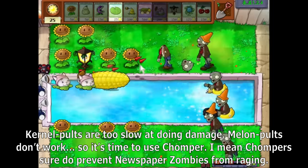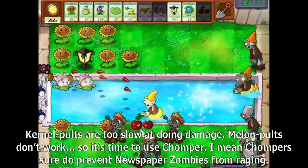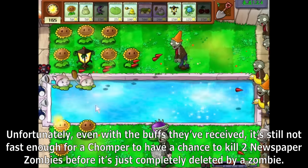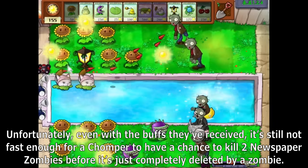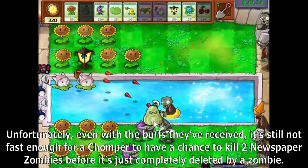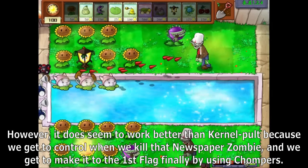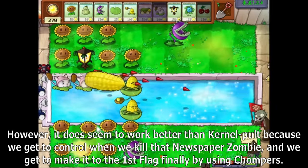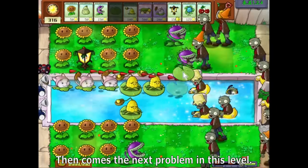Kernel Pults are too slow at doing damage and Melon Pults don't work, so it's time to use Chomper. Chompers sure do prevent newspaper zombies from raging. Unfortunately, even with the buffs they've received, it's still not fast enough for a Chomper to kill two newspaper zombies before it's completely deleted by a zombie. However, it does seem to work better than Kernel Pult because we get to control where we kill the newspaper zombie, and we get to make it to the first flag finally by using Chompers. Then comes the next problem in this level.